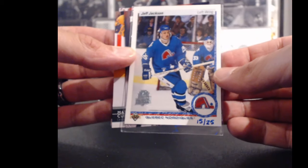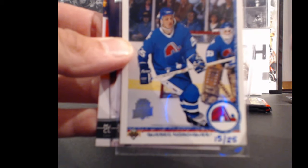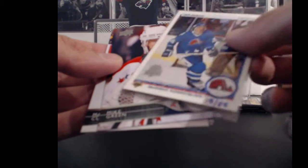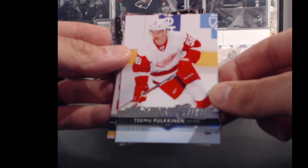For the Colorado Avalanche and Sean — Jeff Jackson buyback, number 15 of 25. That's cool. He has 25 points. Detroit Red Wings and Sean again — Timo Pulkkinen, Young Guns, 56 points. Sean's racking them up tonight — he might take over Daniel in the lead.